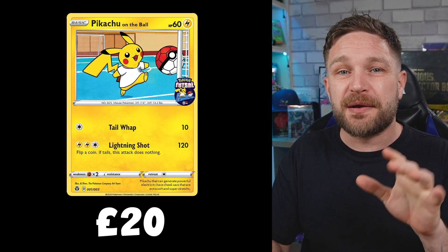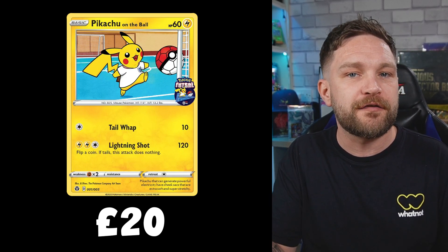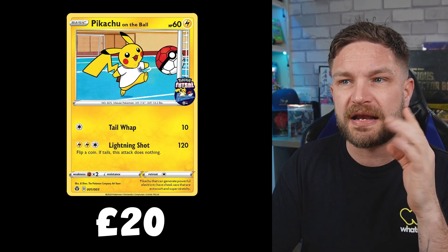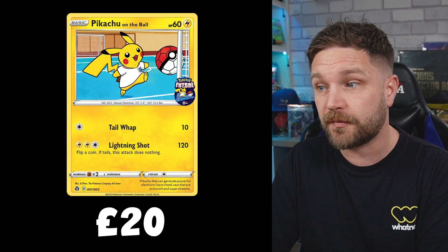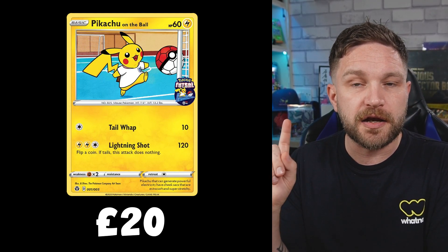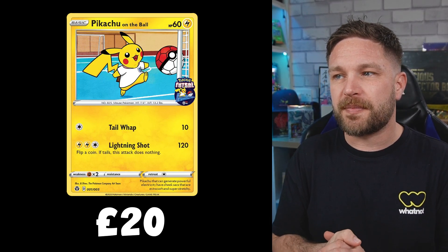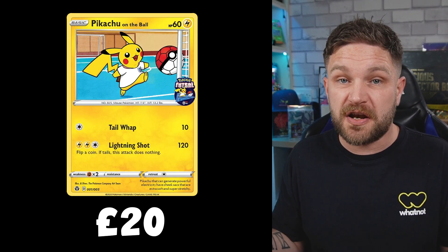Another interesting card released this year was the Pikachu on the Ball. When it originally launched it was only available to football clubs — very hard to get hold of — and I think someone paid around £5,000 for one when it was first announced. But it got released as a promo card at Game earlier this year and it's still available when you spend £15 on Pokemon cards. It's currently selling for about £20, but I think the price will go up once it's no longer available.